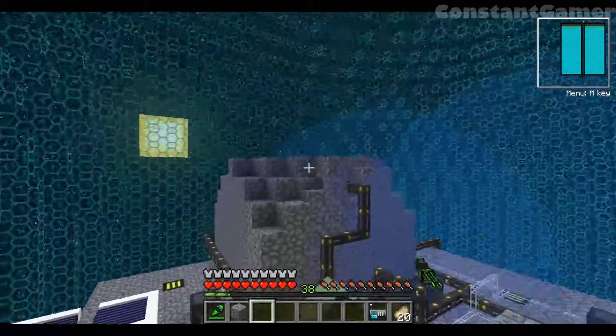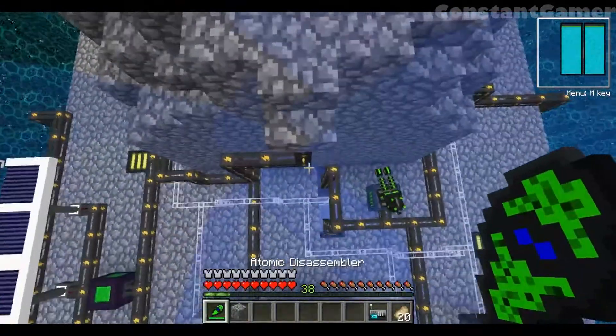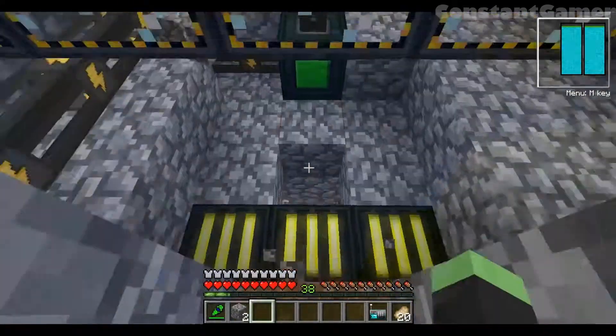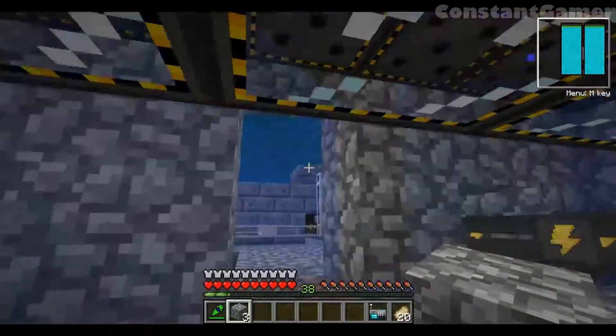This is our space station. This is our nuclear reactor, or fusion reactor — it generates us a lot of power but requires a lot of fuel. Oh crap, we need to fill that up soon.